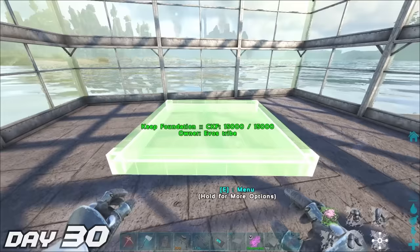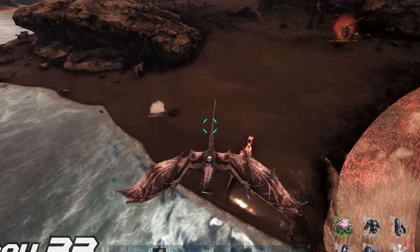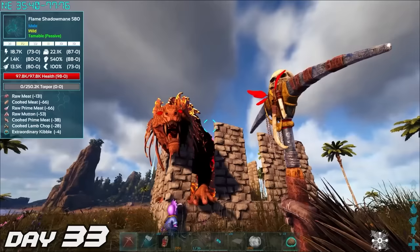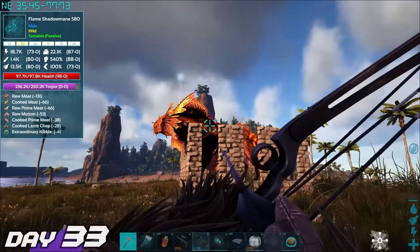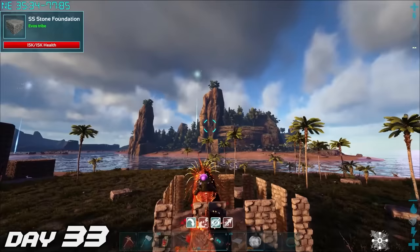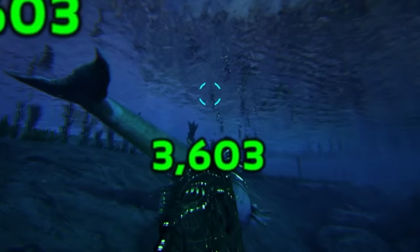I swallowed my pride and went back to building this greenhouse. It's now day 33 — I forgot to press record, so let me catch you up. I went out to find some decent tames and only found this flame shadow mane. I built a trap near base and put him in it. I wanted to knock this one out because the passive tame kind of wasn't working in this mod, so I shot him a couple of times with tranq metal arrows with a compound bow, knocked him out, and fed him some exceptional kibble. Once tamed, we took him out of the box — one thing I love about shadow manes is their maneuverability, so getting him out was pretty epic. We tested how good the flame shadow mane was — he wasn't really that great, but hey, it's the flame shadow mane and that's pretty cool in its own right.